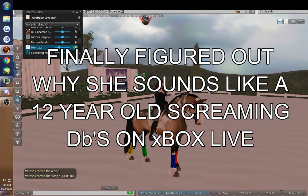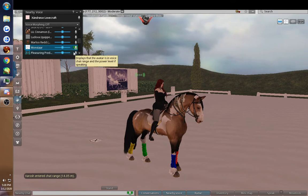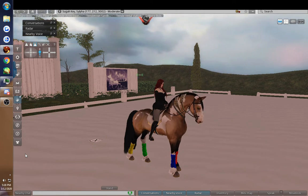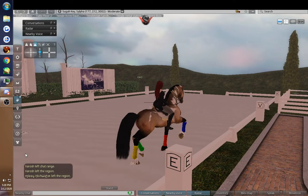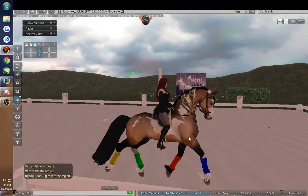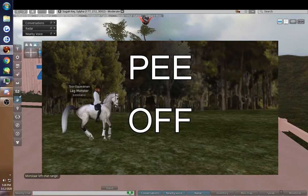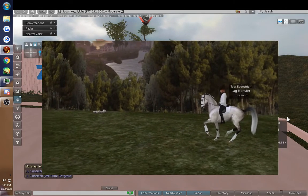I want to show you a demonstration of the piaffe into the extended trot to really illustrate the difference between upward motion and forward motion — collection versus extension. We're going to take him into trot and start with the piaffe, which is basically a horse trotting in place. The piaffe is, in FEI dressage, the most collected gait. It's 100% upward movement, no forward movement — the horse is bouncing under itself, his back is low, his back legs are under him, and his weight is mostly grounded on his back legs.